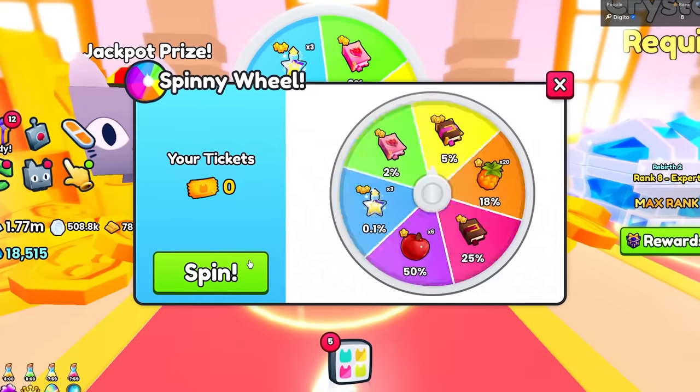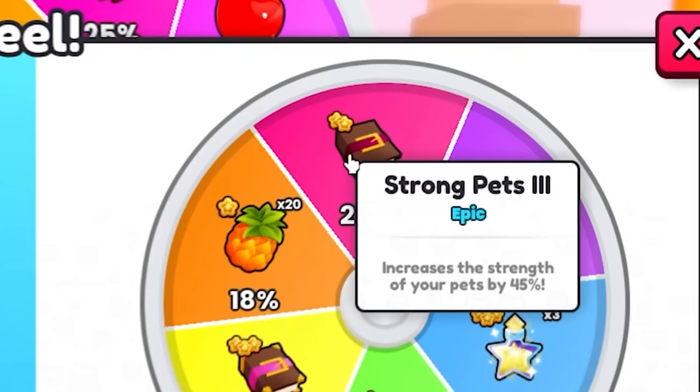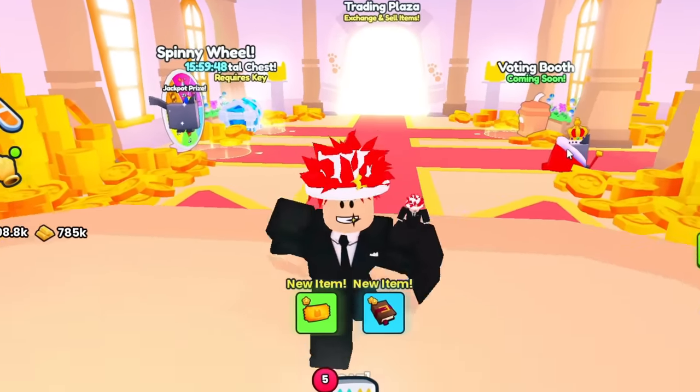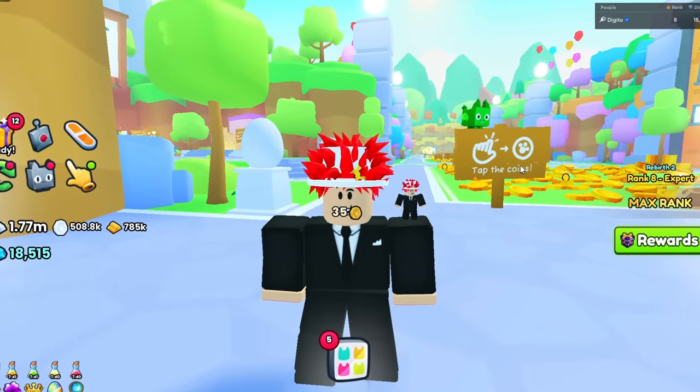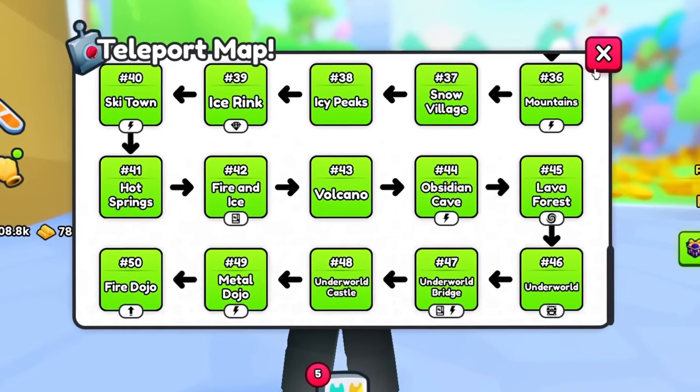Sometimes you get something really good from the spin wheel. Let's get something and see if we get anything good. Strong Pets 3 — sometimes having good enchantments is pretty good if you want to sell them as well. But let's say your pets are way too weak and you can't realistically go to the last area and just start fusing pets like crazy — you still want to get gems.